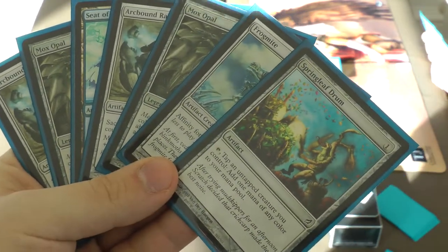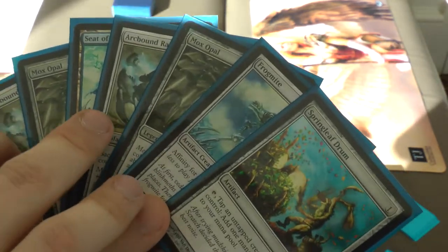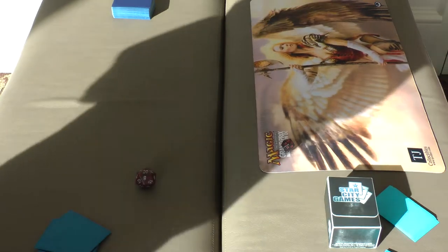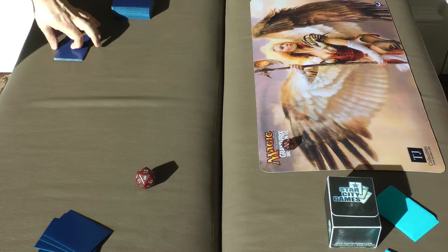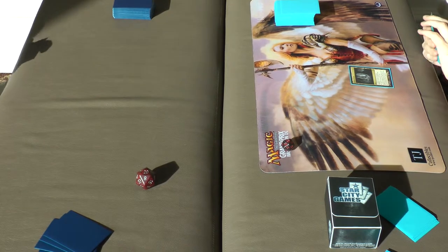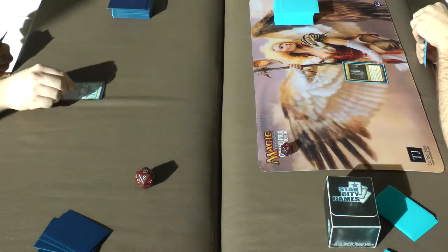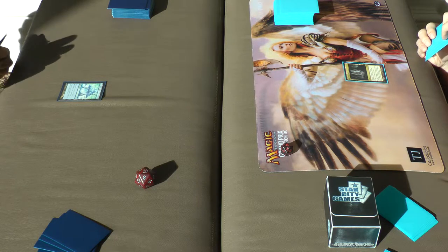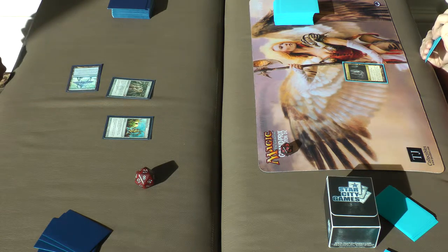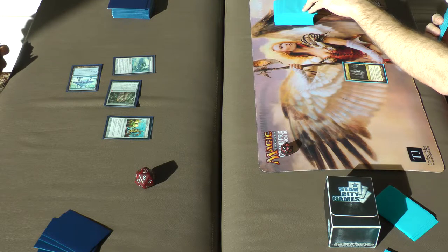Here we go, trying Affinity again. It's not the most explosive of starts but it's efficient and the cards are fairly good in the creature matchup — mainly using these to just get into creature combat, making them bigger, making trades very inefficient. I'm going down to five. Merfolk said he'd keep. Cavern of Souls — he's declaring Merfolk. Serum Visions, casting Springleaf Drum, and Memnite, turning on Metalcraft for mana.